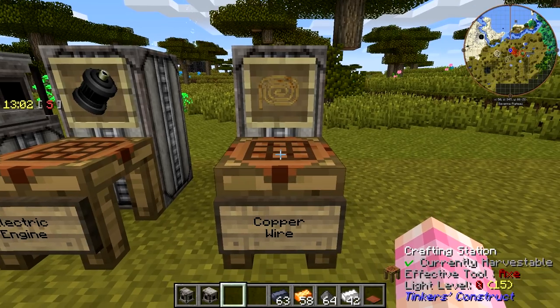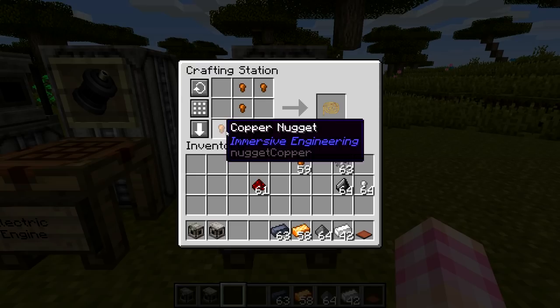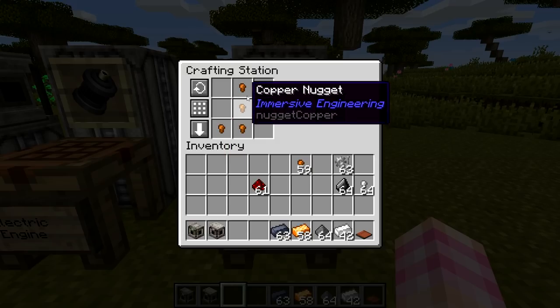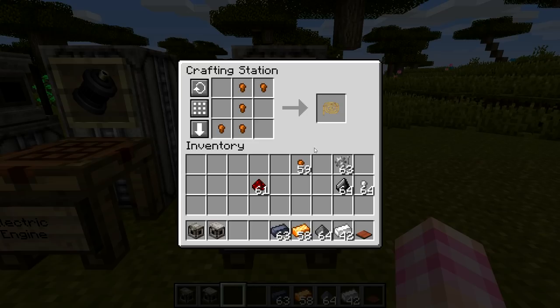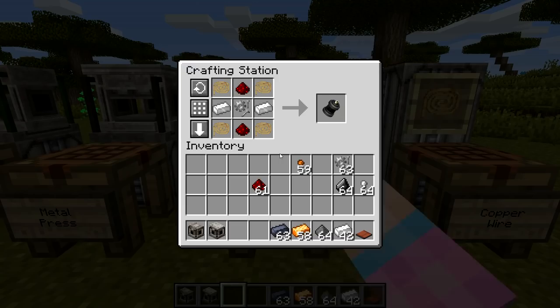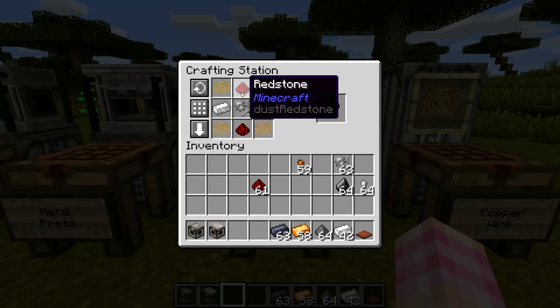To make copper wire, you're going to need nuggets — five copper nuggets arranged in a sort of pentomino shape, like a Tetris piece but bigger — to make one copper wire. So it takes five nuggets per copper wire, and you're going to need four of those to make the electric engine. The electric engine is crafted with four copper wire, two iron ingots, two redstone dust, and a mechanical parts, which we covered in the last episode.